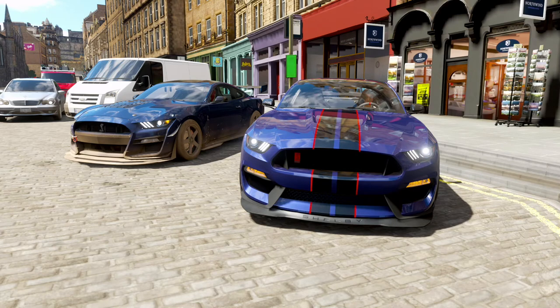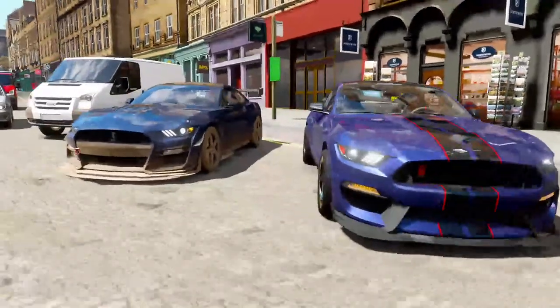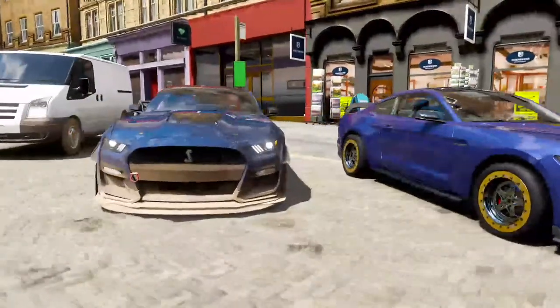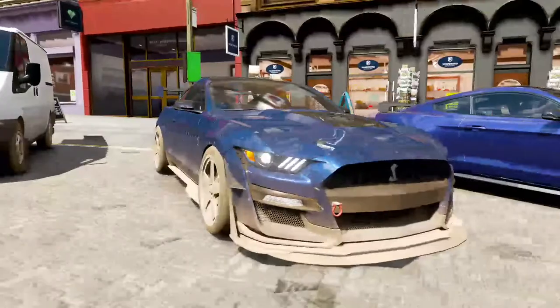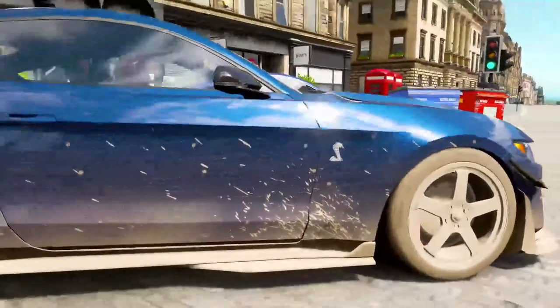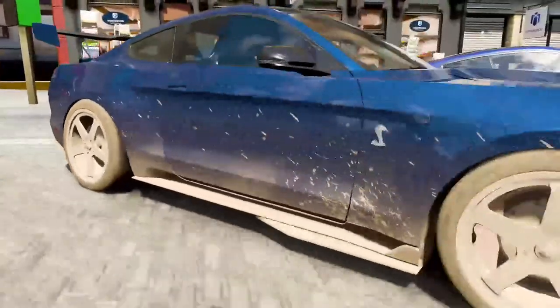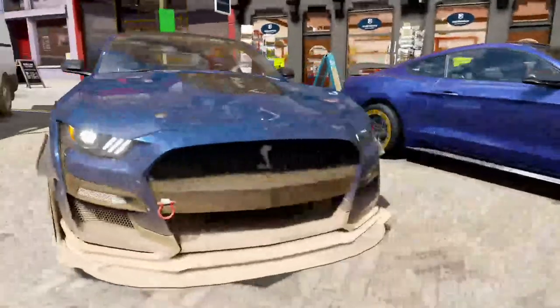Yo, what is going on guys, Raja and Omar on Forza Horizon 4 from OTR Gamer TV. He's got that brand new Shelby GT500 — I know my screen is a bit dirty — but that's a brand new car that's out today on Forza Horizon 4. As you can see he's been on a messy drive, car came out today but he took it out in the woods and got it all dirty.